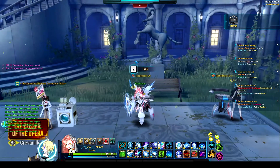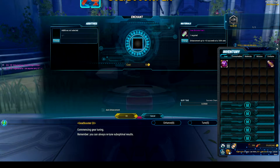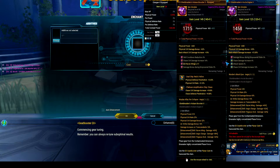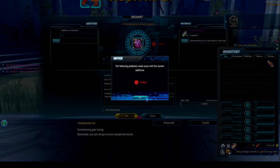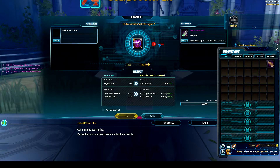Last but not least, we have Enhancement. The Enhancement menu is completely different now. I've got myself a plus 12 core over here and I'll show you real quick how the new Enhancement system works. You basically put it in here. The only thing that can happen is failure — that means a minus one. You can't reset. You can't lose your gear anymore. The only things that can happen are minus one, nothing, or plus one, two, or three, depending on if you got success, big success, or great success.